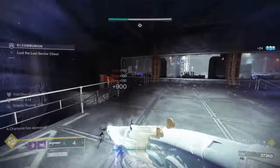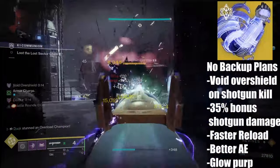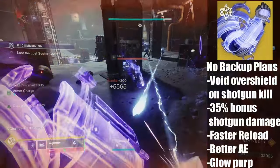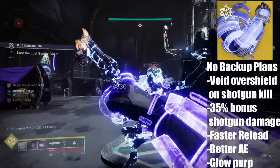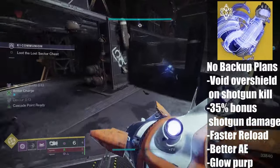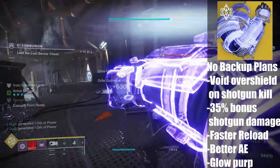The exotic which ties all of this together is, of course, No Backup Plans. While playing on Void, it provides an overshield when landing two final blows with any shotgun, or one final blow on a major. Additional shotgun kills will refresh and extend the overshield. Also, while you have an overshield, any shotgun will deal 35% more damage — higher than what you can get with any amount of surge mods. Shotguns also get increased reload speed and airborne effectiveness.